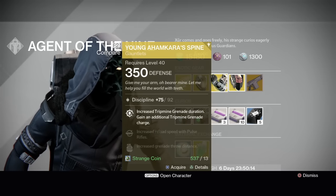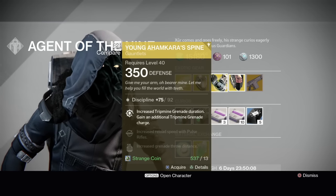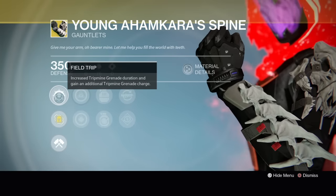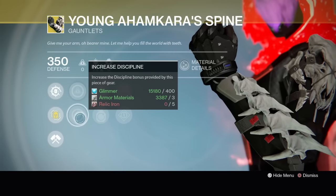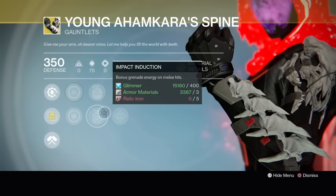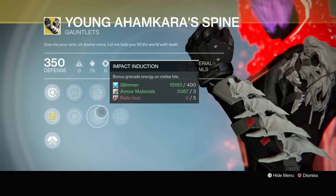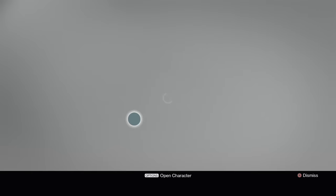Young Ahamkara's Spine — very good for Gunslingers. You get increased tripmine grenade duration and gain an additional tripmine. This is fun in Mayhem Clash. When I play Mayhem Clash I pretty much only play it on my Hunter as a Gunslinger. This one's a 91% roll. We got Intellect, Discipline, Fastball, Increased Grenade Throw Distance, Impact Induction, Bonus Grenade Energy on Melee Hits, Pulse Rifle Reloader, or Machine Gun Reloader. Depending on the perks, it's a 91% roll — you might want to re-roll this and see if you can get different reloaders or a better Intellect/Discipline roll.